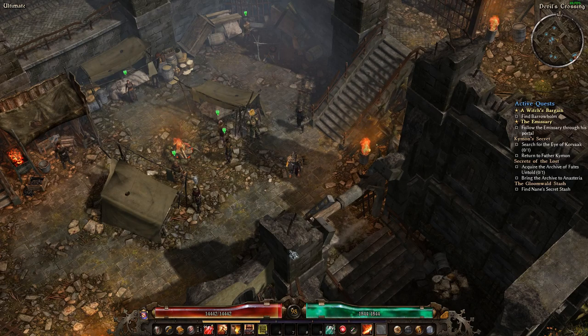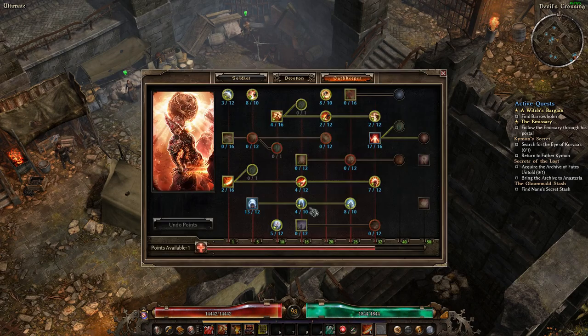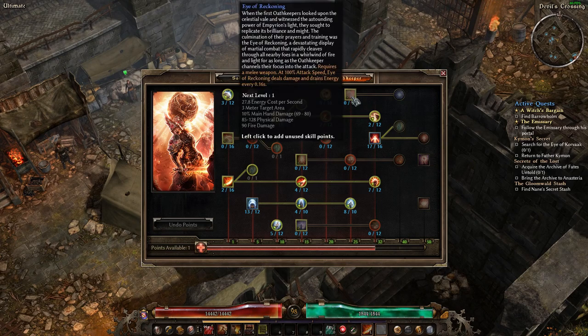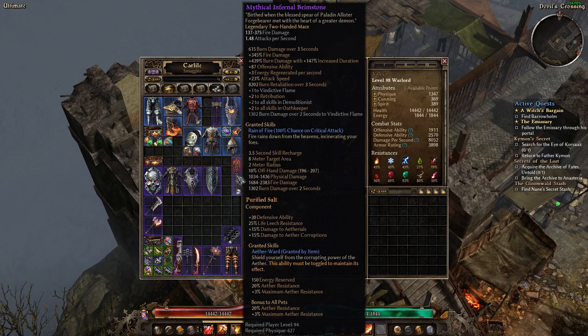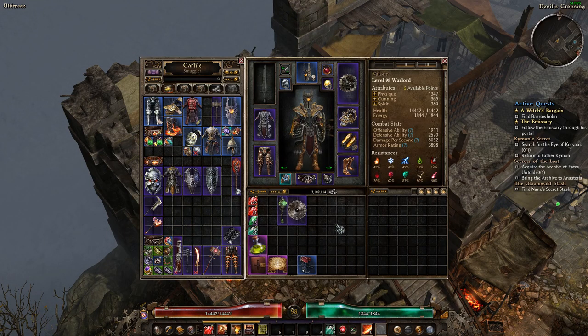Hey everybody, hoping to keep this video on the shorter side, so I'm just going to kind of dive into it real quick here. I decided to respec my Soldier Oathkeeper. I've been running Reckoning with a two-hand — the Infernal Brimstone — so I've done all elemental damage. I've decided to do a big respec away from two-hand.